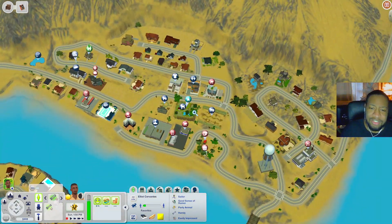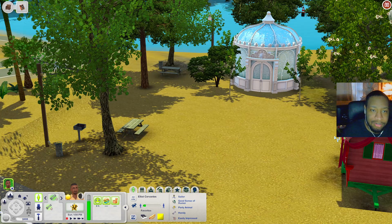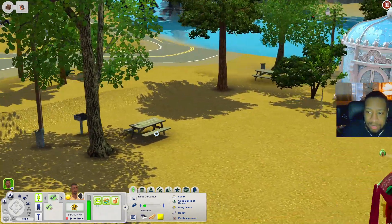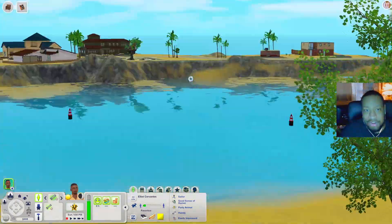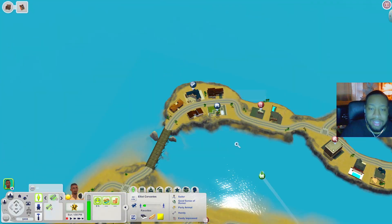Over here you have the fortune teller's wagon and the Marium. Scrolling down, you just have the rabbit hole things, plus a picnic table and grill out here, another picnic table in the corner, another grill, and beautiful water. There are some more community lots on this side.